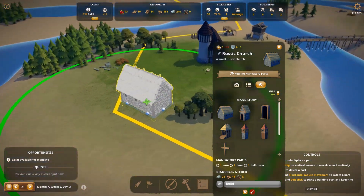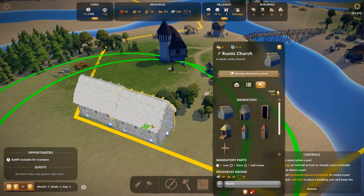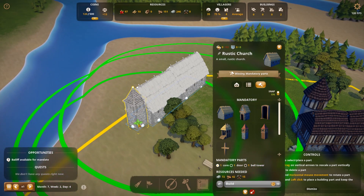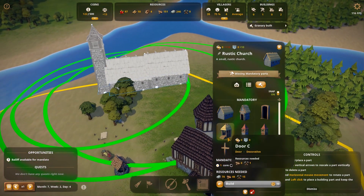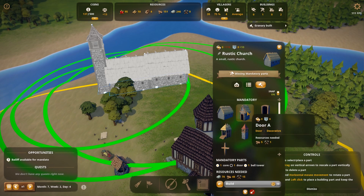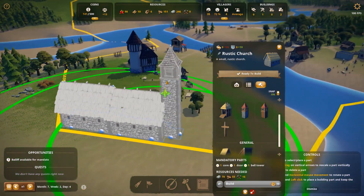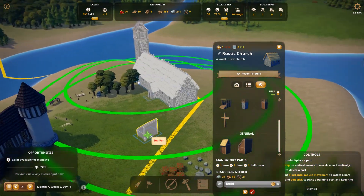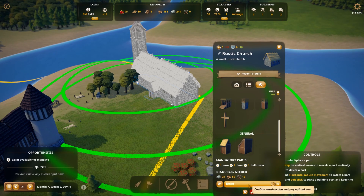The church, for the amount of space it takes up, can't actually hold many villagers. I want to find a good spot for it — I don't want to lose too much residential space, and I don't want to put it too close to the Lord's Manor because that bumps up land value. I'll put it right on the border. We can put double core in it because just 20 capacity isn't going to cut it.